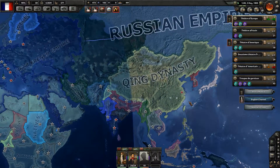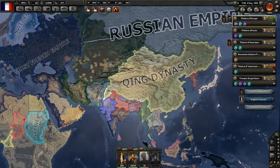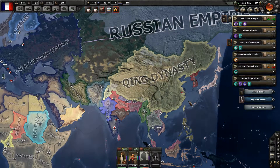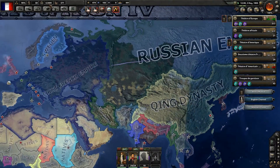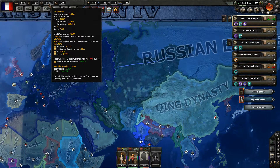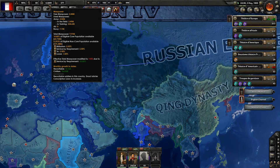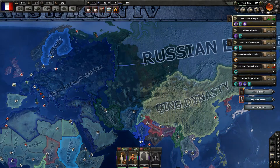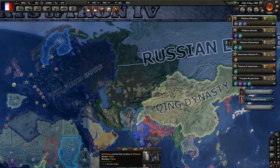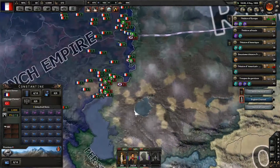Then stage a coup, because having a Chinese ally in the back would prove vital — because of their manpower. We cannot use their manpower, since I'm not playing with that OP mod where you can use 30% of allied manpower. That would be too overpowered. I don't like playing OP mods, to be honest.